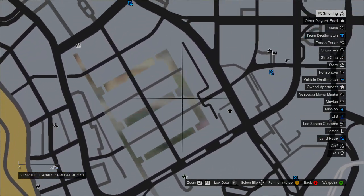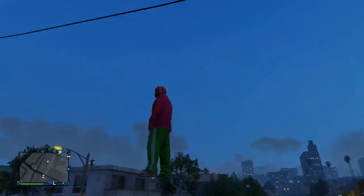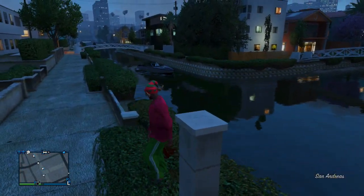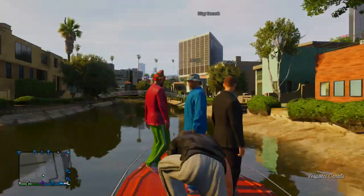So basically to do this, you're going to have to get a speedboat first of all, or any boat that's pretty fast, and then you have to come over here on this part of the map where there are a bunch of little bridges. What you have to do is have one person driving it — you can have multiple people actually do the glitch — and the people that want to do the glitch are just going to have to go to the very front of the boat.